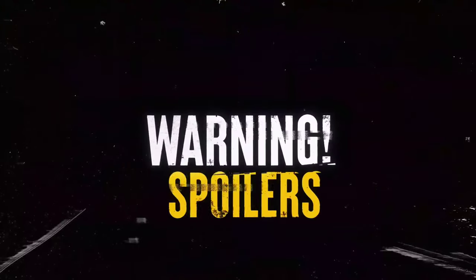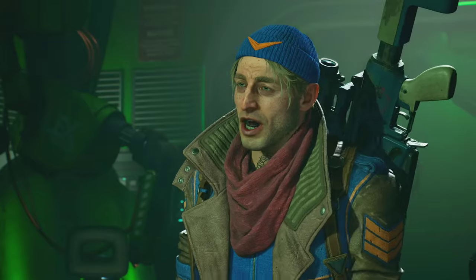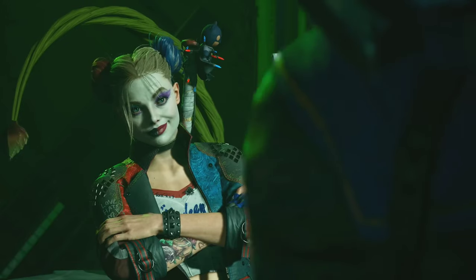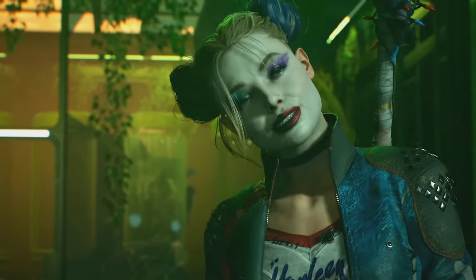Now let's talk about one more member of our support squad — another infamous DC villain that Director Waller once recruited. Story spoilers ahead. At this point in the game, the squad has discovered evidence that Poison Ivy may be alive. For fans who paid close attention to Arkham Knight, they'll remember that when Poison Ivy died, she left behind a little sprout. In this game, you discover that sproutling has been cared for by some people who may have had their own motivations for doing so, but in the chaos of Metropolis, she's escaped.